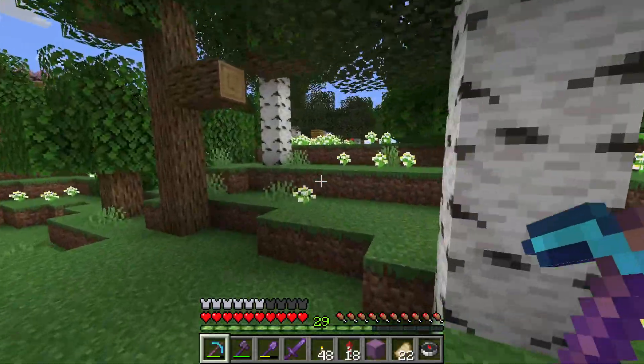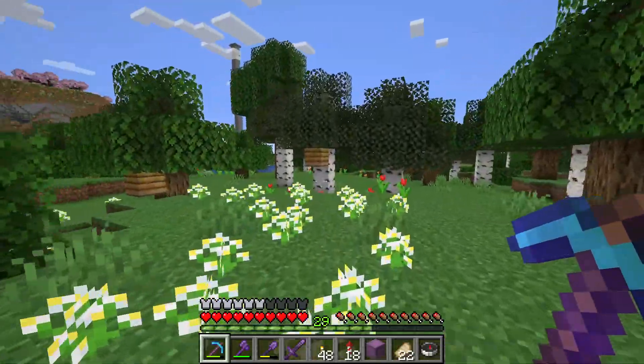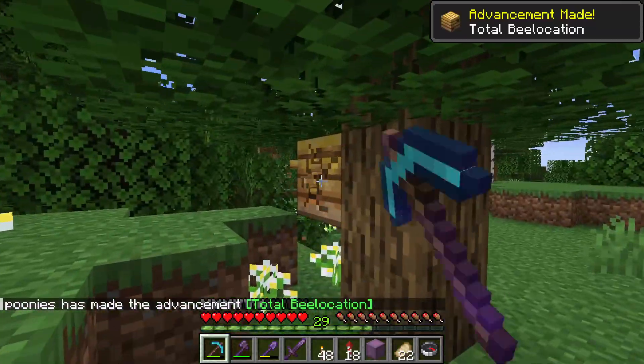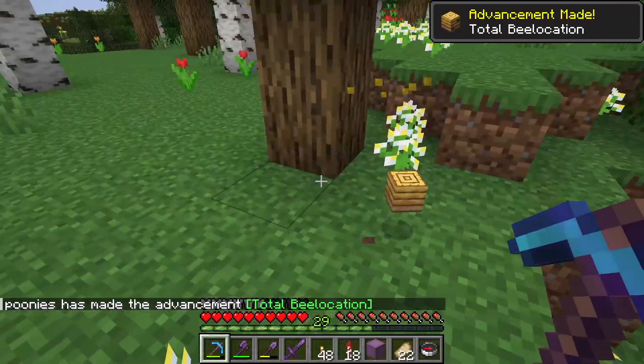Then you need to find a bee nest. Make sure you have a Silk Touch enchantment on your tool and you can collect the bee nest with bees inside it.